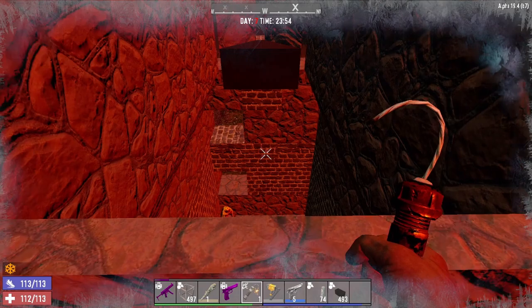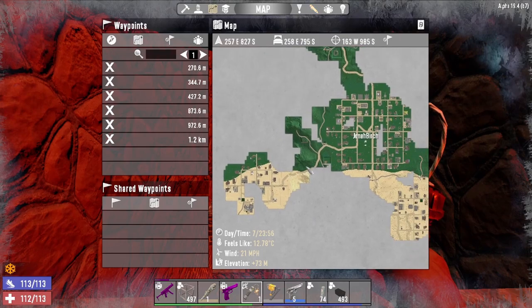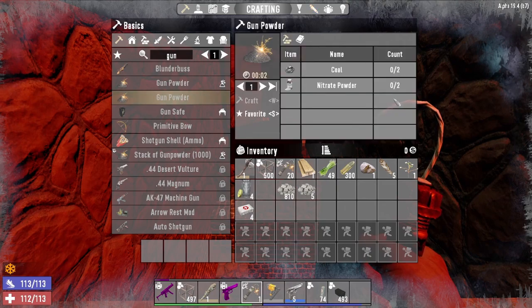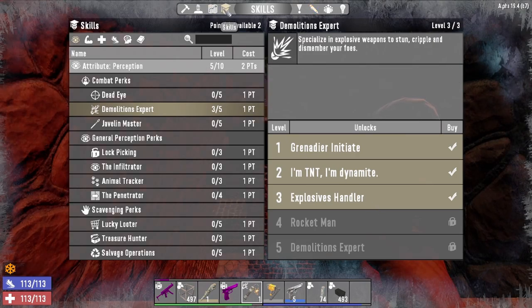Before I show more horde nights, I need to show you where you can get gunpowder early on. You can make it on your own but it costs quite a bit, which is the reason you want Demolitions Expert — specifically the Explosives Handler and efficient gunpowder stacks, so you can cram out so much more. This isn't super important for the first horde but becomes more important later. You need that chem station.